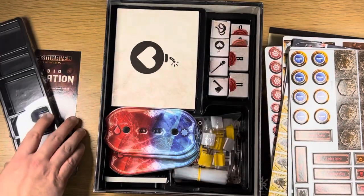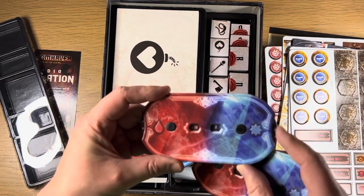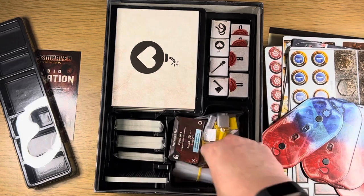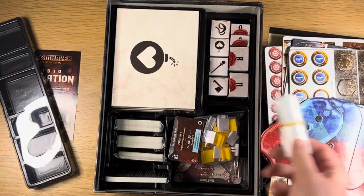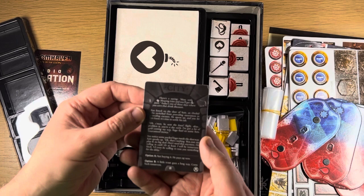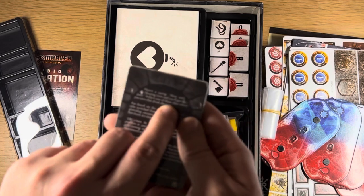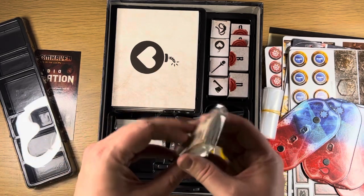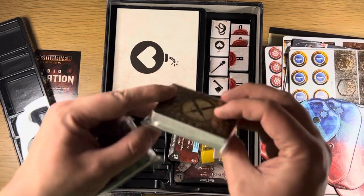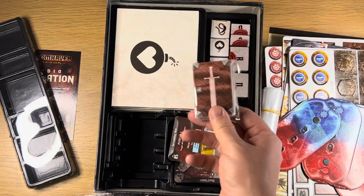What else have we got? These are our dials for playing — they'll track our damage and all that sort of thing for our characters. A bunch of baggies to put our enemies into. This is the city. These are all of our event cards. We've got our battle goal cards. These are all our attack modifier cards and these are all our item cards.